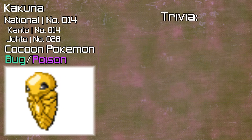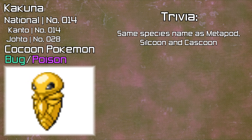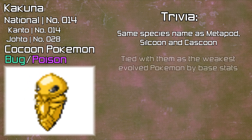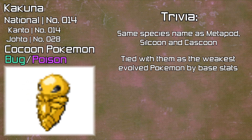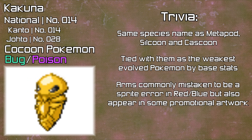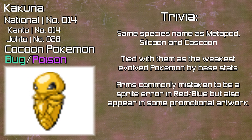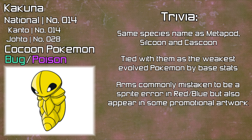Finally, looking at some trivia: Kakuna shares the same species name with Metapod, Silcoon, and Cascoon — they are all known as Cocoon Pokémon — and as mentioned earlier, it's tied with them as the weakest evolved Pokémon in the games by total base stats. The arms seen on Kakuna's sprite in Red and Blue are commonly mistaken to be a sprite error, as they haven't been shown in any other media — only on its Red and Blue sprite and the Pocket Monsters Bandai card. Also, in the anime, Kakuna has been shown to evolve more than any other Pokémon.